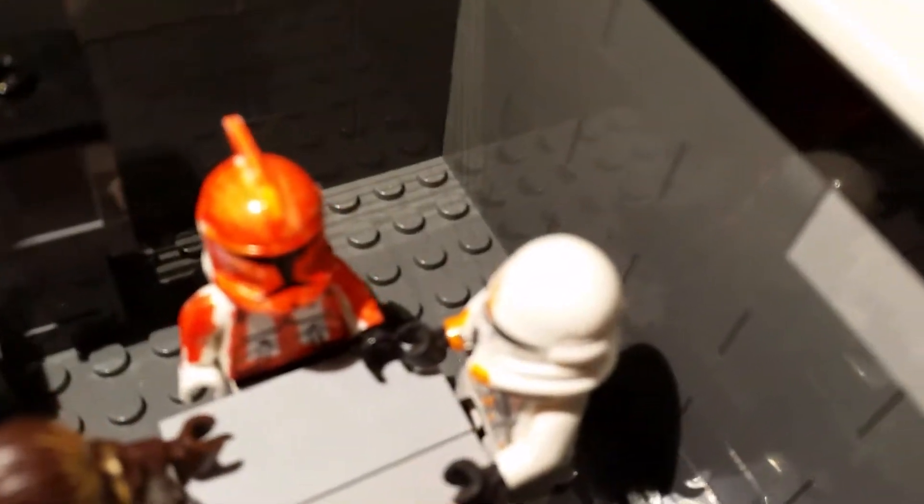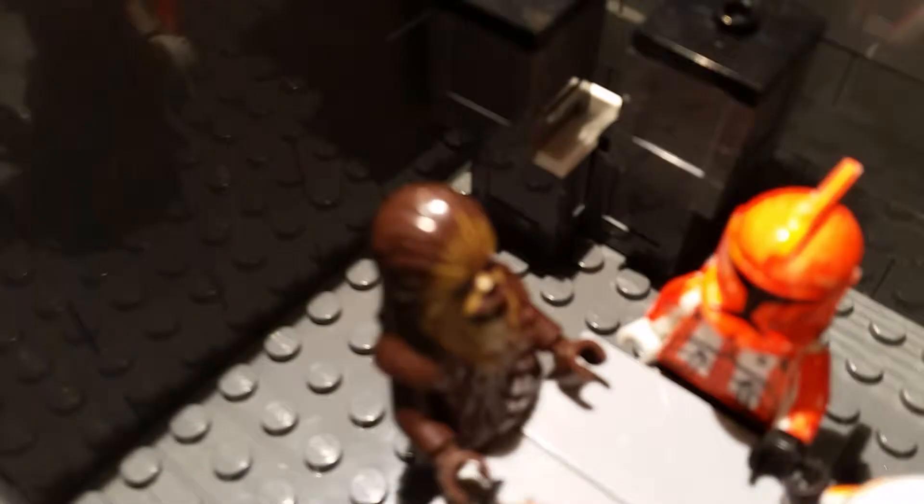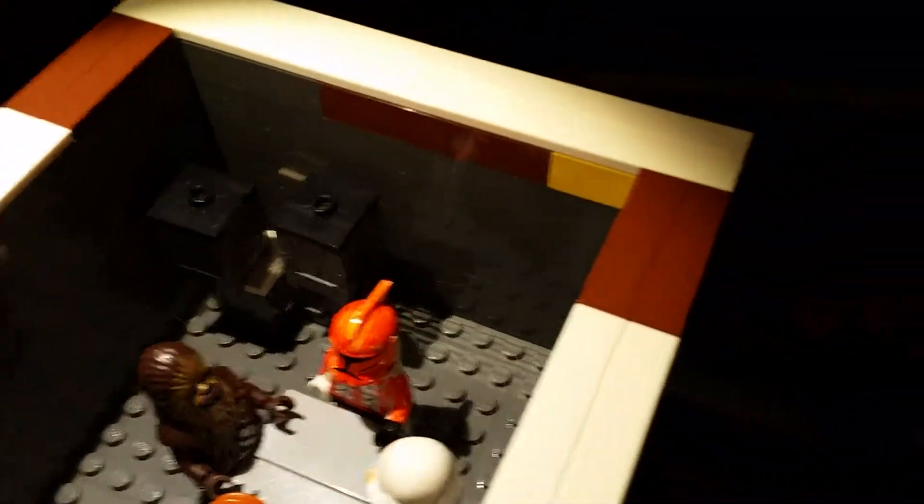We have my custom Commander Cody, an airborne trooper, a Wookiee squad leader, Number One Kenobi, and we just have some crates back there. They're talking about a plan for a big attack.